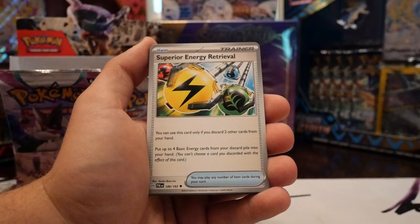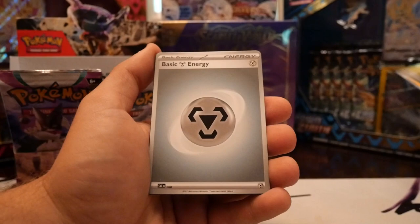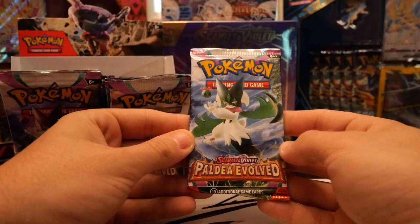Superior Energy Retrieval, Noibat reverse, Water Paldean Tauros cool art — not as cool as the fire one — with a Luxray. We have one hit so far and we're probably pretty much halfway done with this box. That is crazy.